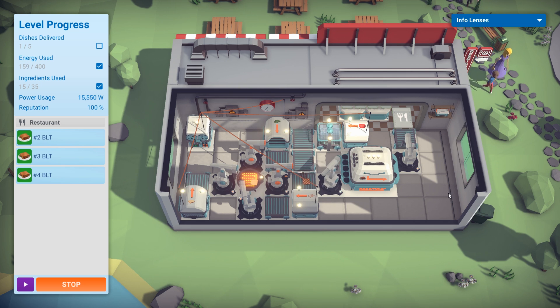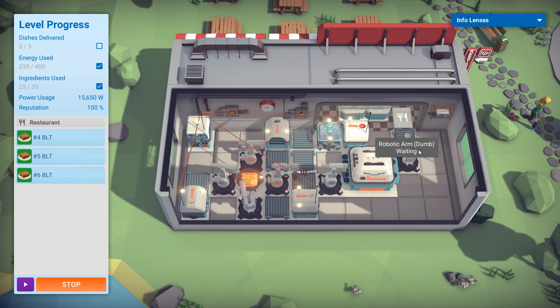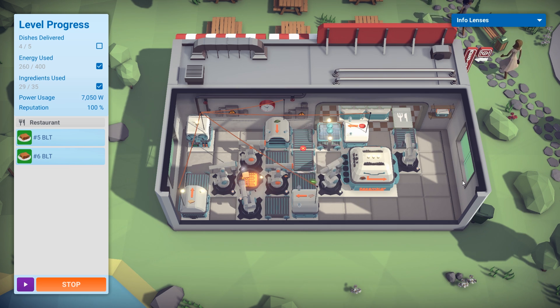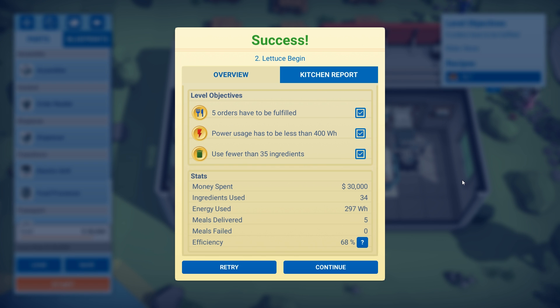With two pieces of bread now dispensing per order, the assembly works properly. Sandwiches three and four go out. We're at 258 watts on energy usage and 29 out of 35 on ingredients. Sandwich five completes — success again. Money spent was 30,000, coming in under budget. The restaurant is thriving.